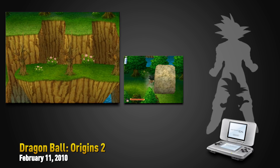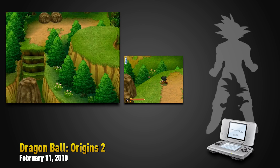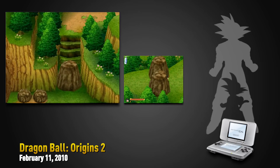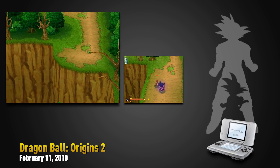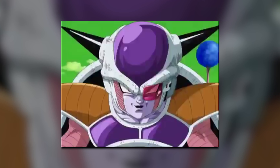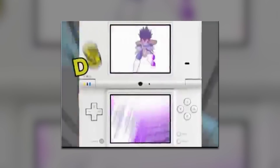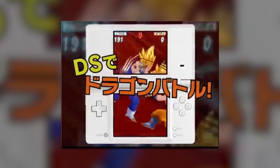The sequel, Dragon Ball Origins 2, continued the story of the original Dragon Ball, added a few mechanics, and was in general a step up from the previous game. But it sold a lot less, which made it hard to justify a third game in this style. The developer Game Republic wasn't done though — they shifted style and grabbed another classic Dragon Ball series that had been dead for almost 15 years: the Butodan series.